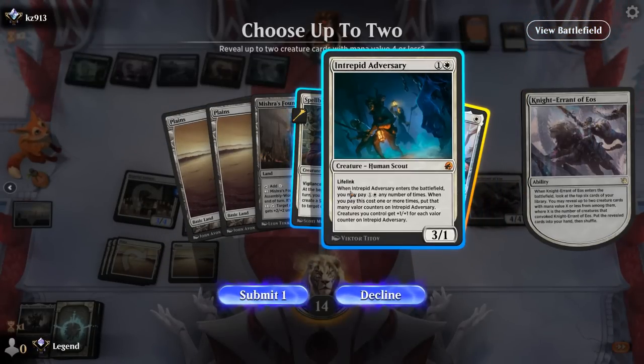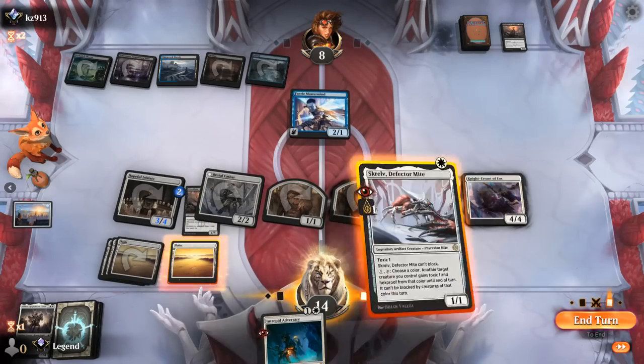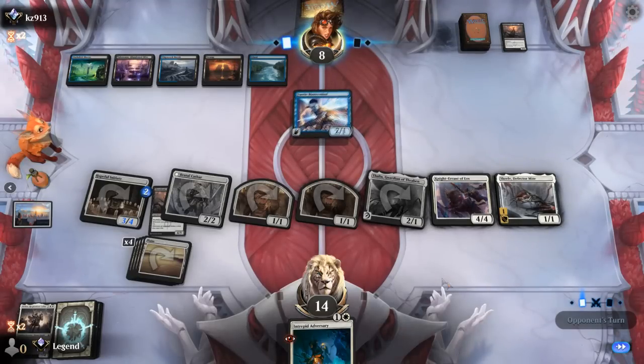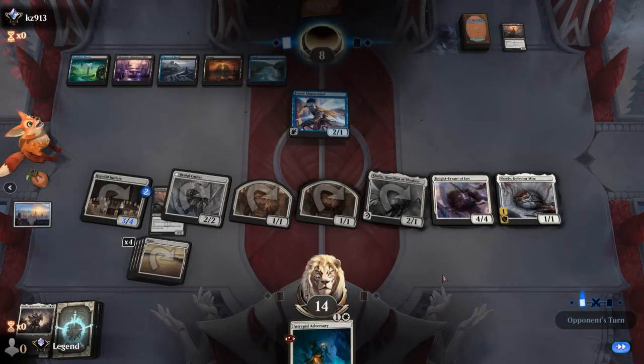Find Skrelv and then next turn Adversary to pump the team. Even if they kill Brutal Cathar I think we'll be okay, and our opponent explodes — sweet, on to the next one.